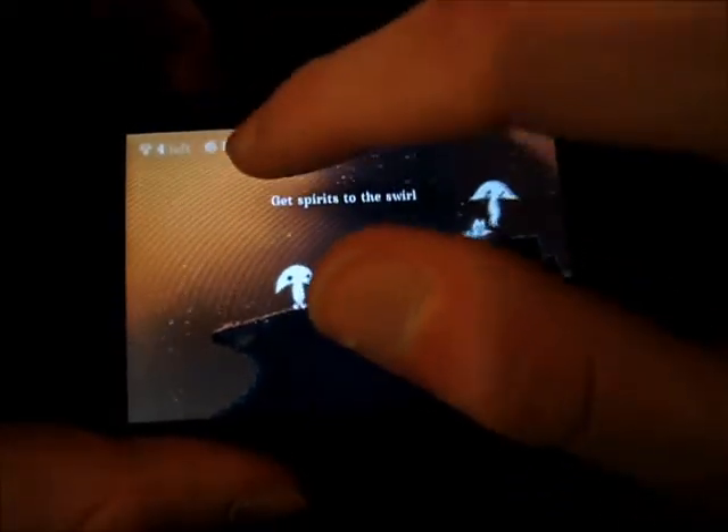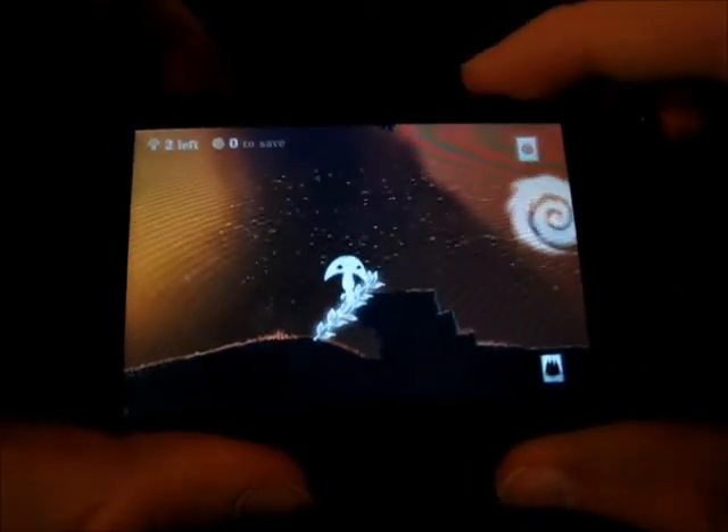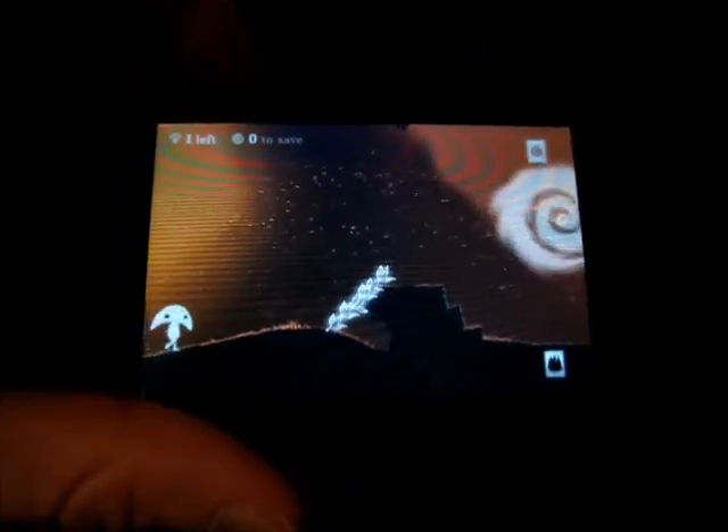I only need to save one of these Spirits. And there we go — I completed it, and they just go right in. It's nice how they do the animations and stuff. Level completed. Completed perfectly with 4 Spirits saved and 0 plants collected. There are little plants that you can collect, but I normally don't focus on that. I just focus on beating it.